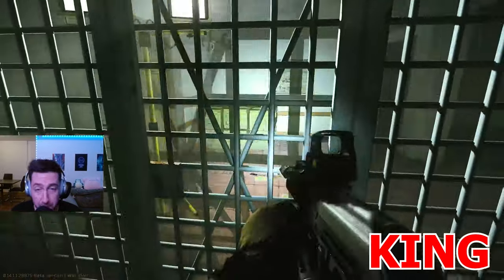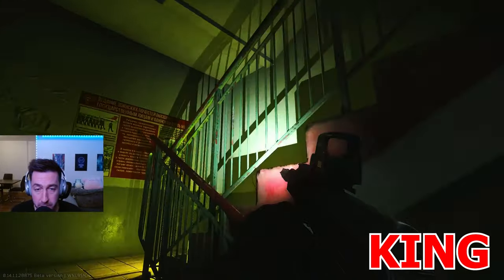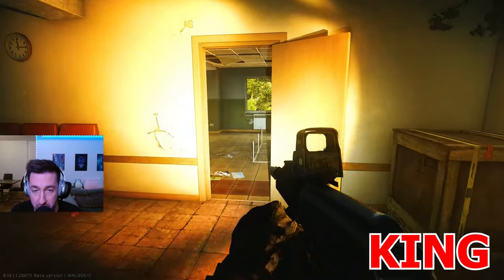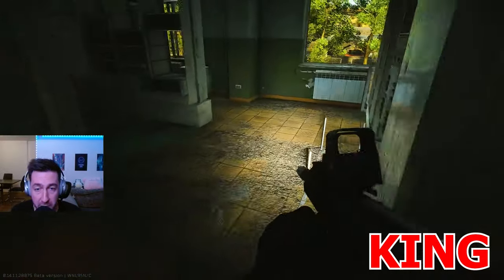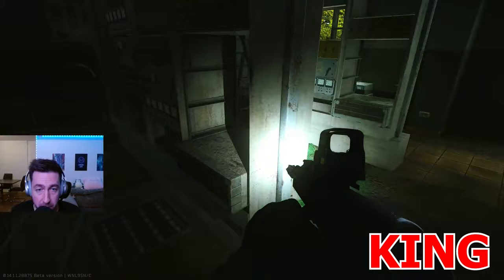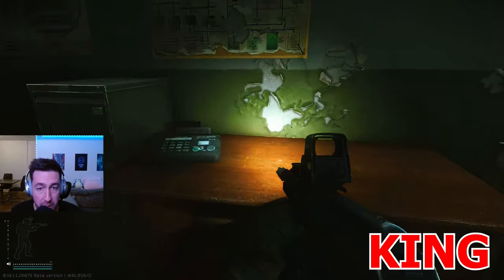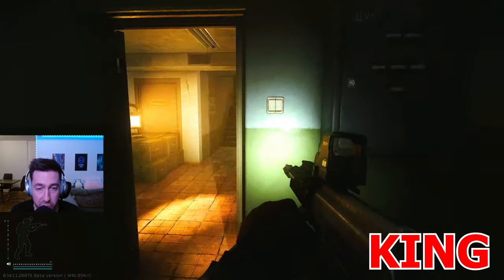Now we're going to the second floor. In this server room there are a couple spawns — they can be on the ground around here, and always look inside those server racks. They can also be on top of these things, on top of this, and on top of these tables.